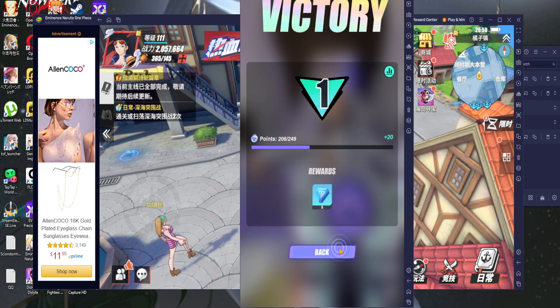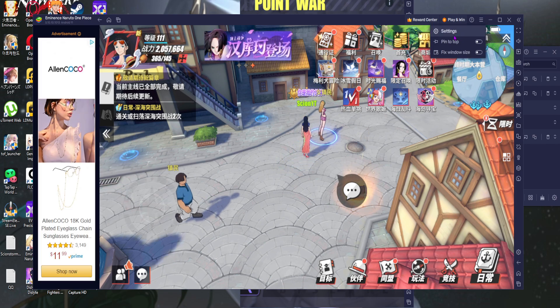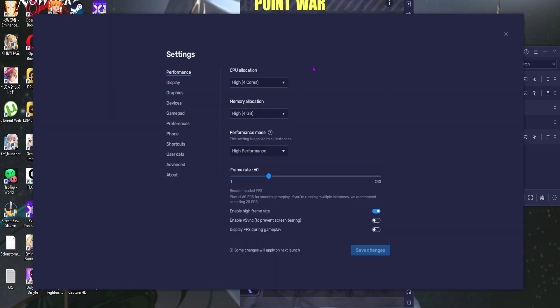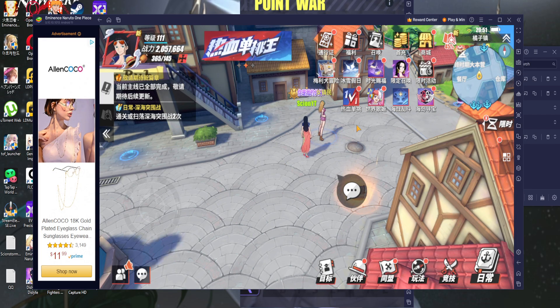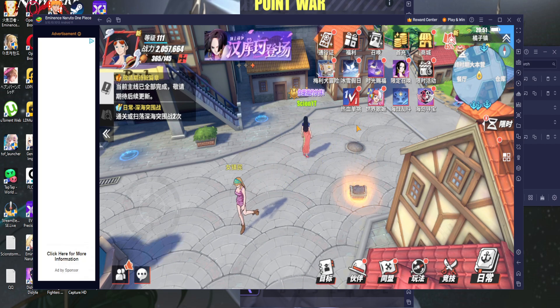You can play all this in 120fps, but you have to make sure the game actually supports it. Head into Performance settings and go down to 'Enable High Frame Rate' — click that on. You can set it to 240, but most games don't go that high. 120 is common, though some games can't go beyond 60 or will crash if you try.